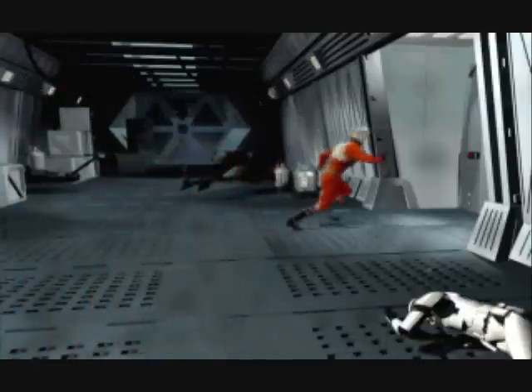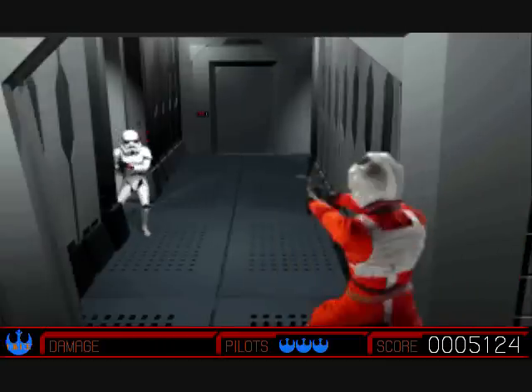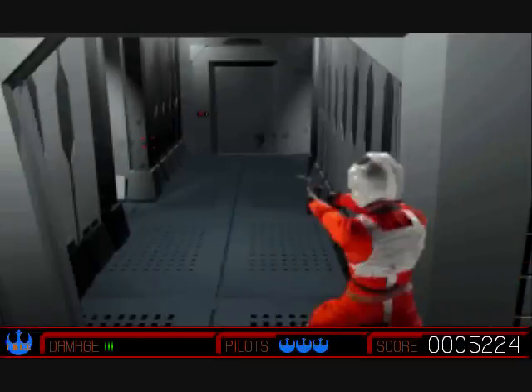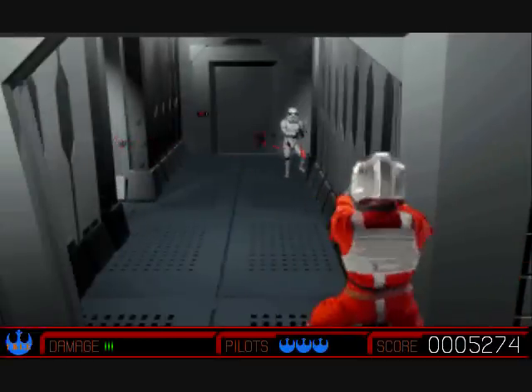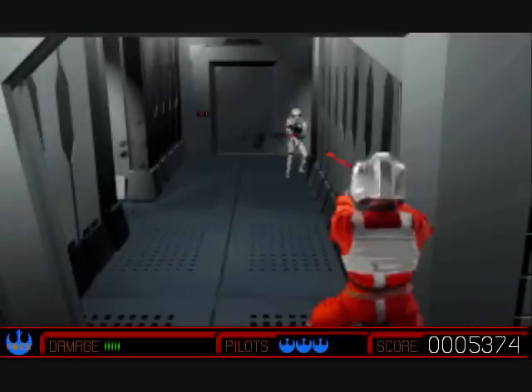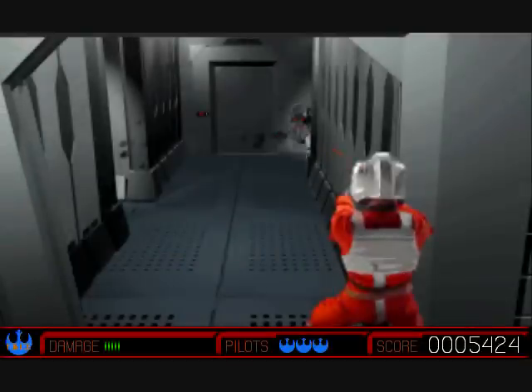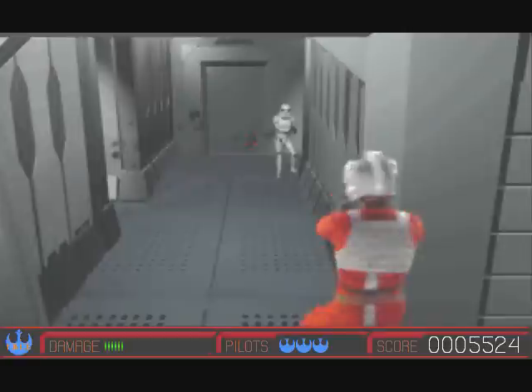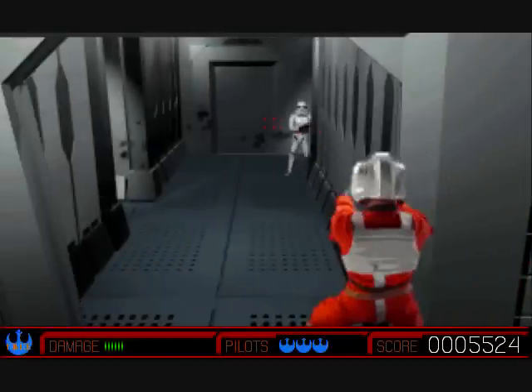That was fun! And new for Rebel Assault 2 — more on-foot action. Because they probably looked back at Rebel Assault 1 and realized the Stormtrooper part sucked. So why not make it suck less? With this whole cover mechanic and Stormtroopers repeatedly popping out in predictable locations.